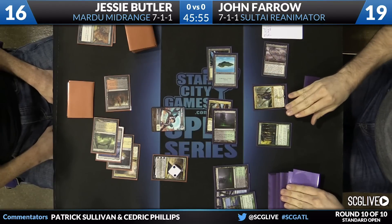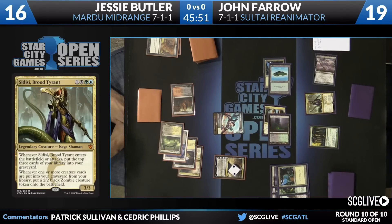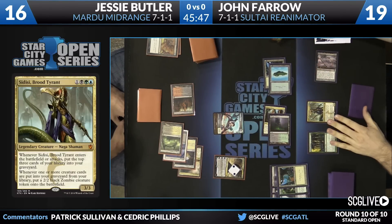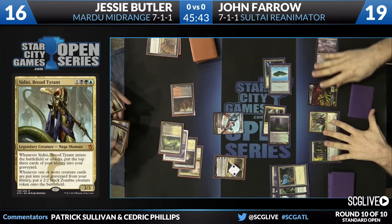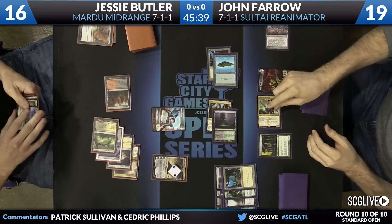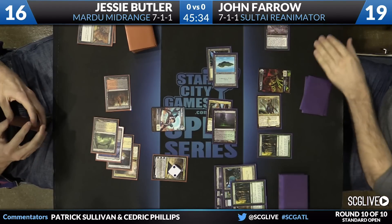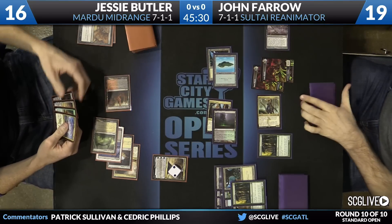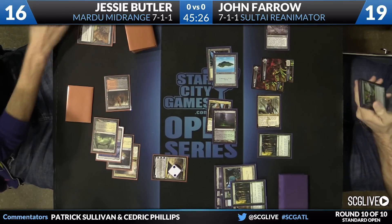Sidisi's going to come on back and bring a zombie along with it. He does have Whip, so it gets to give the -1/-1s. Turn over a couple of cards — another zombie coming. It's a really nice turn. It's hard to weather the storm of all this. It's going to gain three life and kill the vampire token.